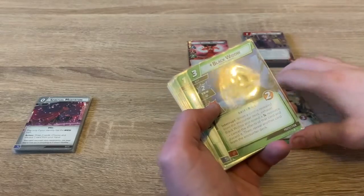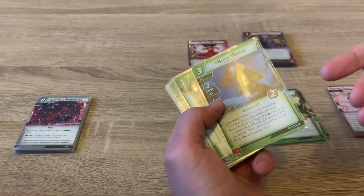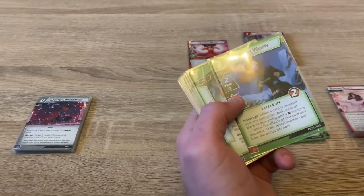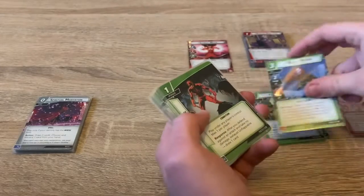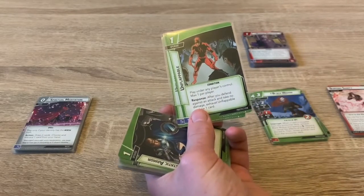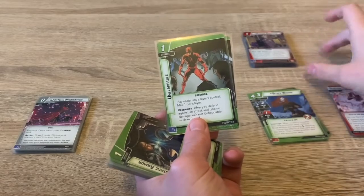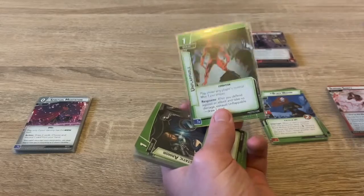We also have Black Widow. When an encounter card is revealed, exhaust Black Widow and spend a resource to cancel that card's effects and discard it, then reveal another card from the encounter deck instead — really useful against pesky treacheries. We have two copies of Unflappable: once per player, when you defend against an attack and take no damage, exhaust Unflappable to draw a card. With our defensive setup we shouldn't be taking much damage.